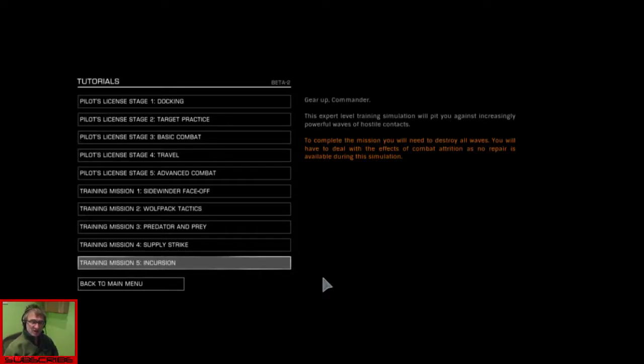Hi guys and welcome to this episode of Elite Dangerous. In this episode we're going to be doing the final training mission — Training Mission 5: Incursion.